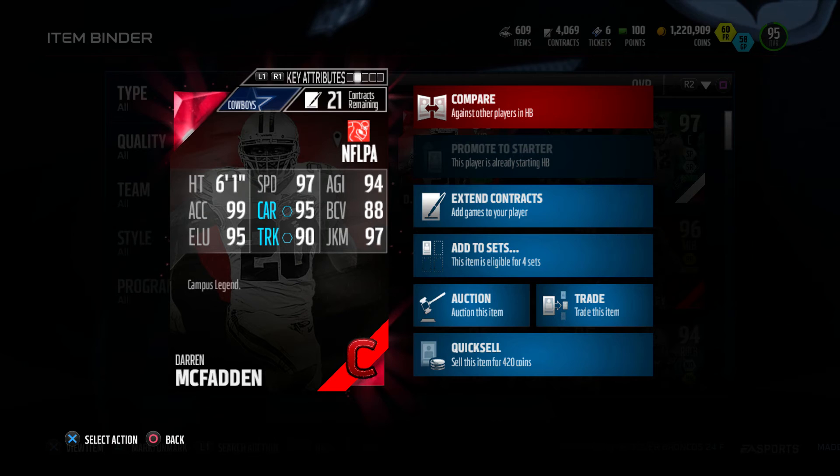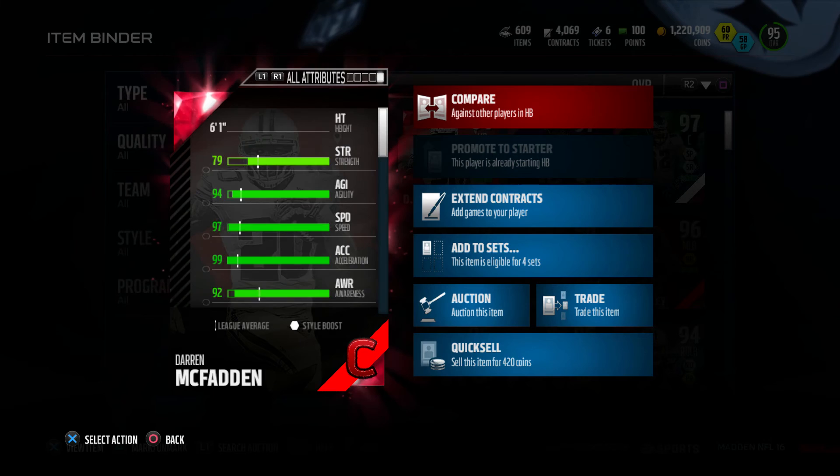Check out the back of this one. It's got 6 foot 1, 97 speed, 94 agility, 99 acceleration, 95 carrying, 88 ball carrying vision, 95 elusive, 90 truck, and 97 juke move — Campus Hero Darren McFadden. Let's check out the attributes.